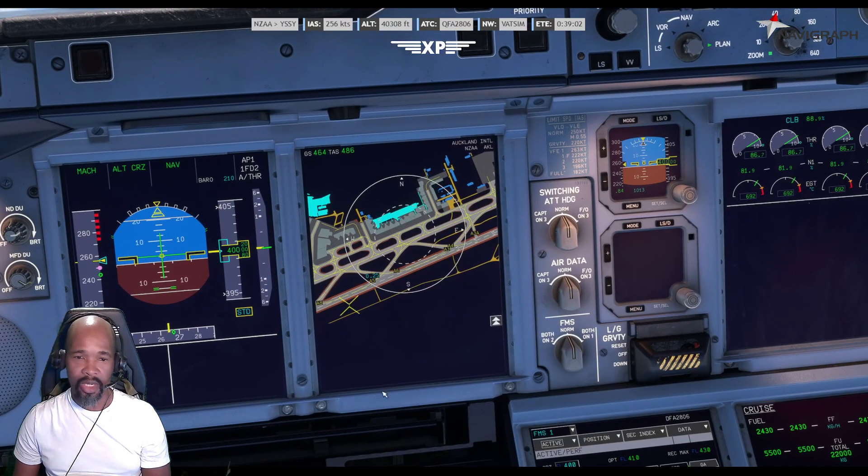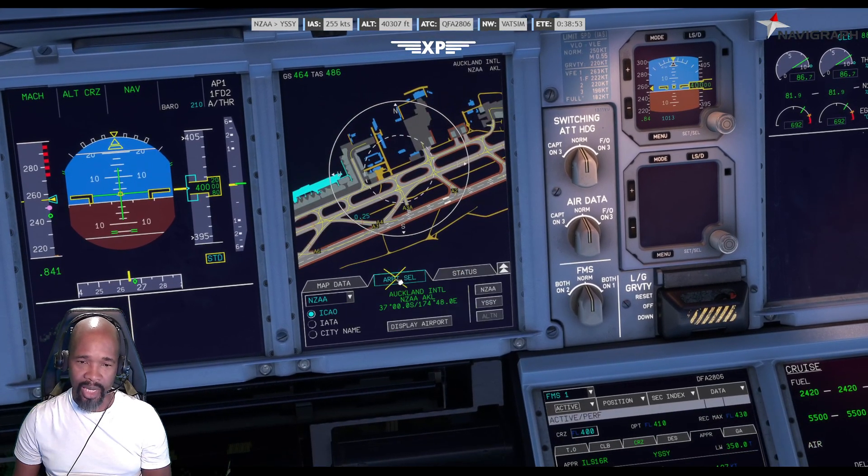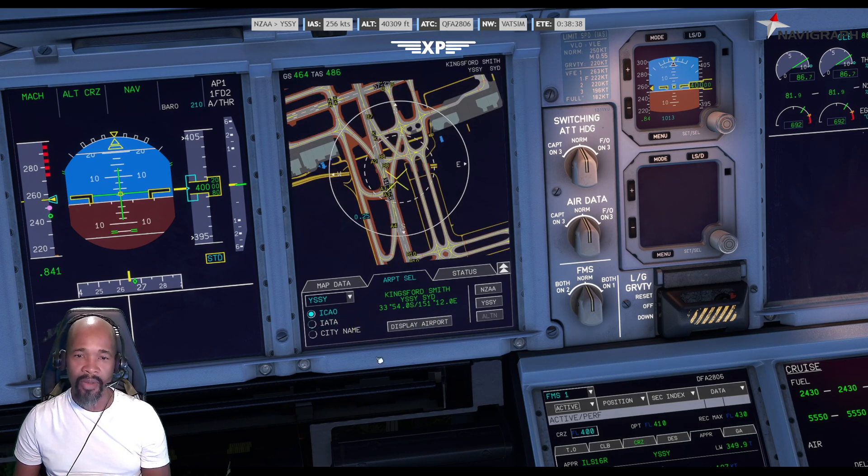The navigation display is going to show an airport, but it's not the correct airport. Click the up arrows — it's going to say airport select. We have New Zealand where we left, but we're going to be landing in Sydney. Hit on Sydney, hit display airport, and it's going to load up. The text says Kingsford Smith, YSSY Sydney, and gives you the coordinates so you know which airport you're working with.